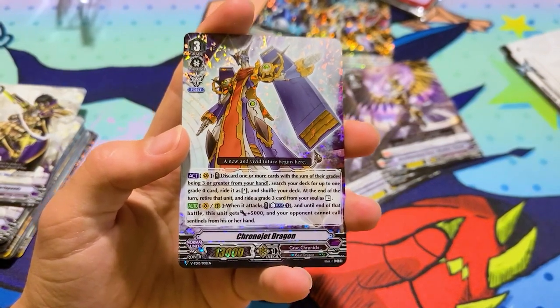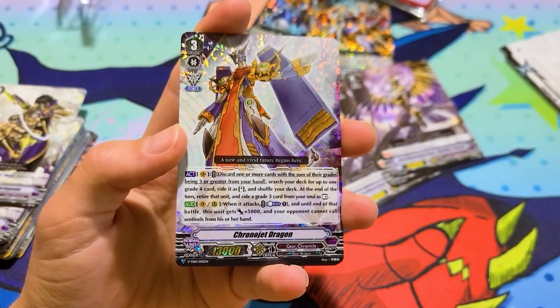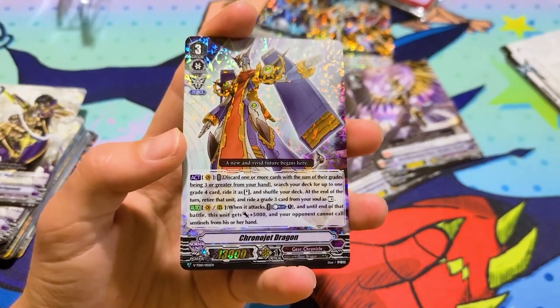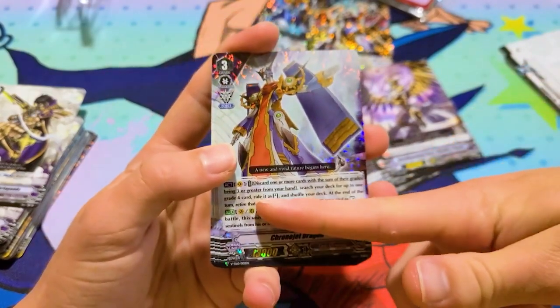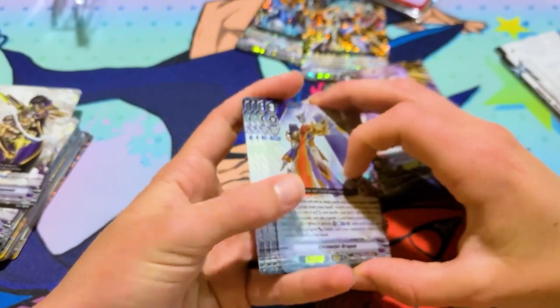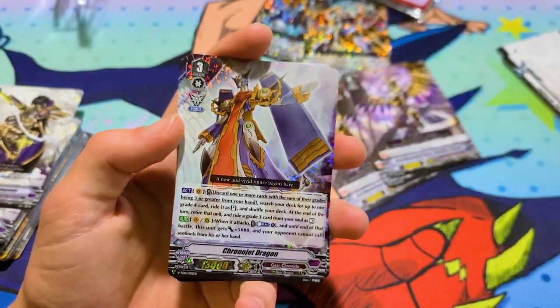The other ability is when it attacks — kind of blessed one — and until end of that battle, this unit gets 5k and your opponent cannot call sentinels from their hand. It's basically Kronijet's GB2, except it can be used on a rearguard as well. And the original one was free and not a counterblast, but hey, I guess that's a fair trade, honestly.